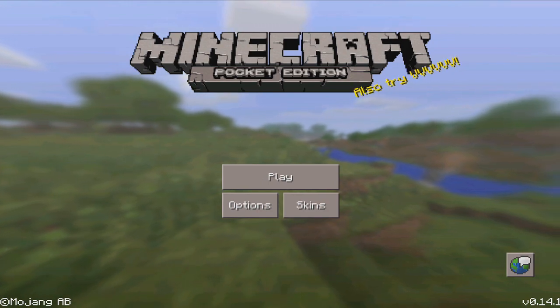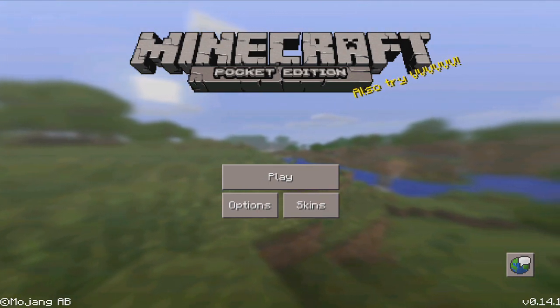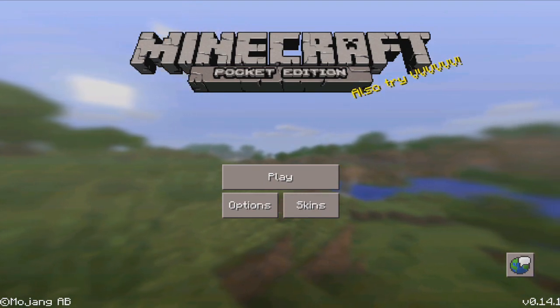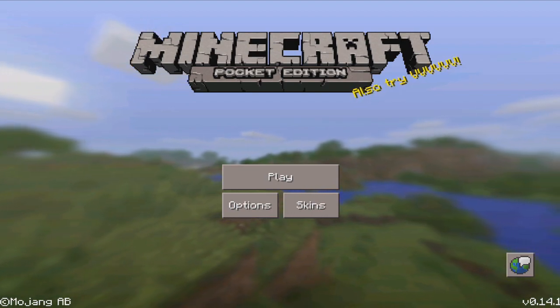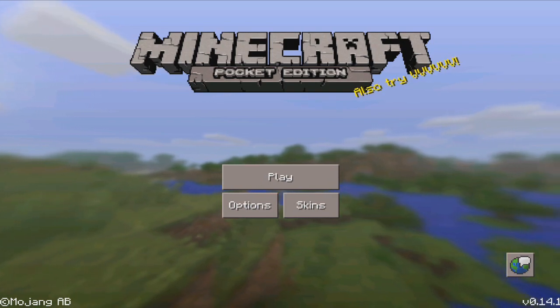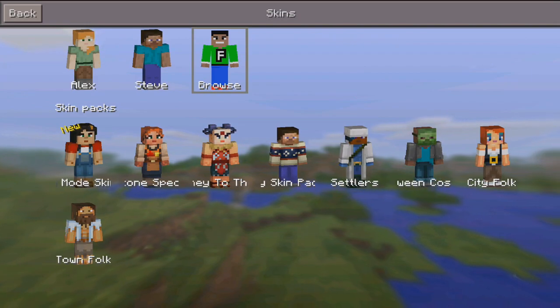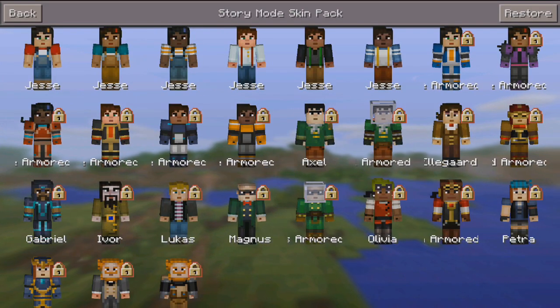What's up guys, FusionDroid here and welcome to another video. Today, as you can see, there's something a little bit different on the main screen. The title already gave it away, but yeah, 0.14.1 actually came out today for iOS and Android devices. What's new is some brand new skins from Minecraft Story Mode, so let's go ahead and jump into that.